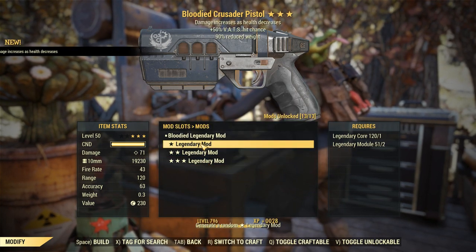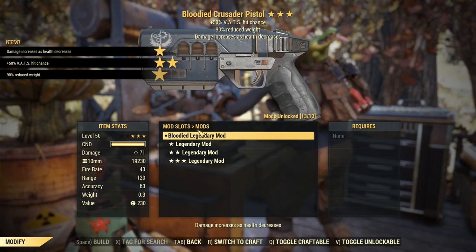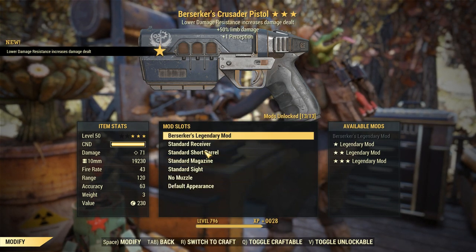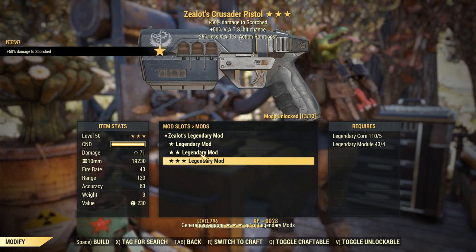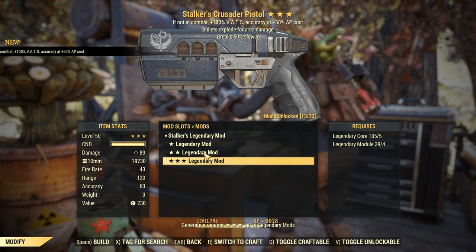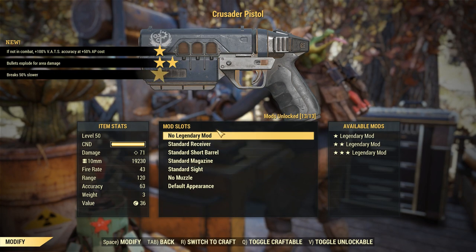Going with another. I thought that was 50 crit, but it's a 50% VATS hit chance — that got my hopes up. Then Berserkers, not going to use that. Zealots, which is not the best. We're starting to run pretty low here. A Stalkers Explosive — again, not that bad. None of these have really been horrible.